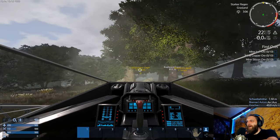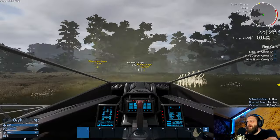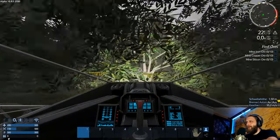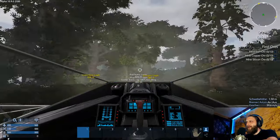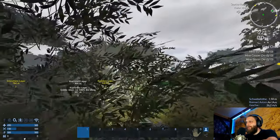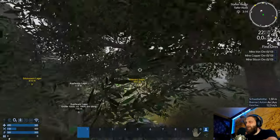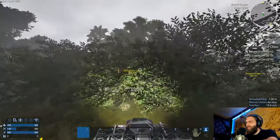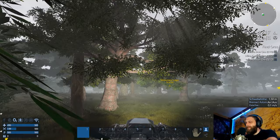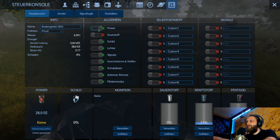Wir fangen jetzt erstmal mit Kupfer an. Können wir nicht strafen – minimalistisch würde ich sagen. Stromverbrauch. Das ist natürlich schön im Dickicht drin. Nimm den Timer mit dem Strom weg – muss er nicht, unnötig laufen.